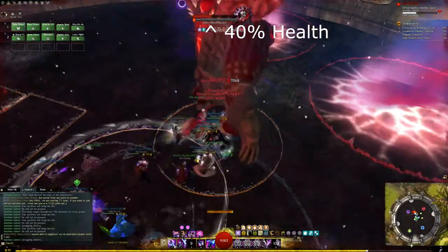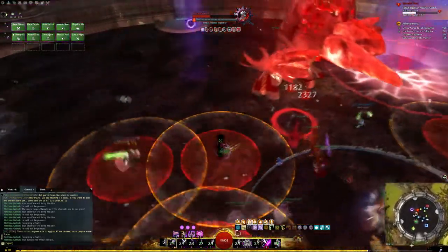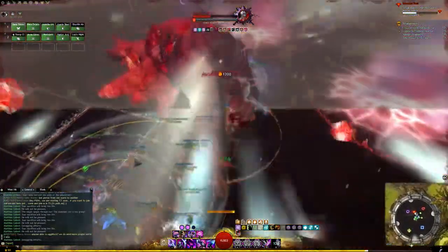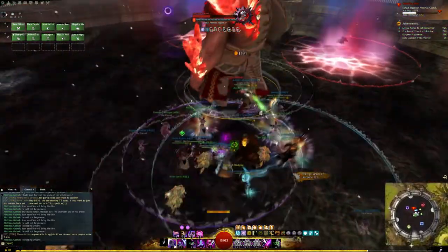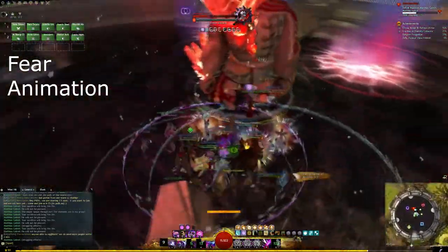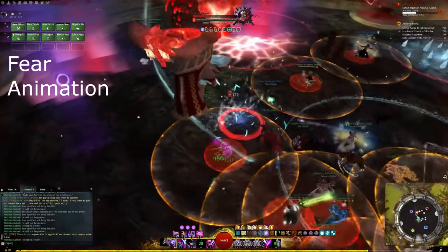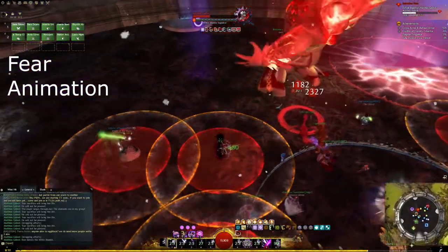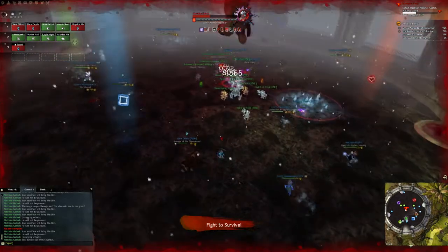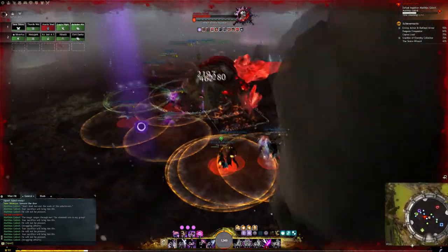At 40% health Matthias enters the abomination phase. He does a fear and all 10 players get the time bomb mechanic. Additionally all of his existing mechanics are bigger and hit harder. You don't need to save any more sacrifices from this point on, and you don't need to use the wells nearly as often. The fear only happens at the start of the phase and it can be dodged — it's good if you can because you will have the time bombs and you don't want to be feared and running around with no control over your movement. Also watch out for just before the fear animation, he can kick players who are in front of him, so try not to be in range of that.